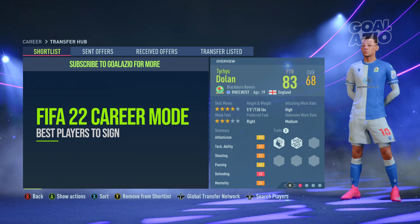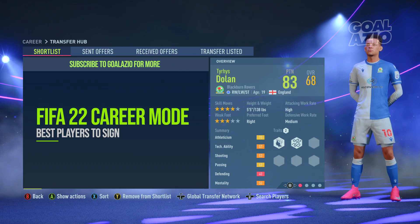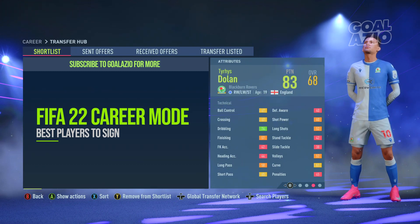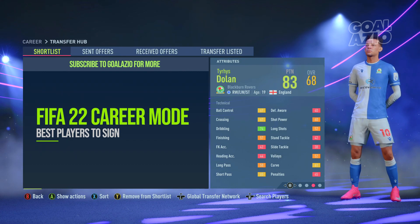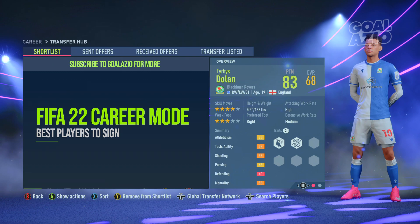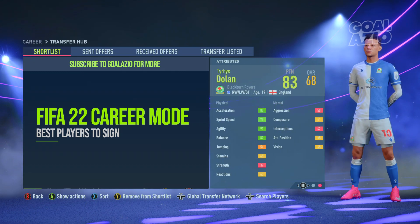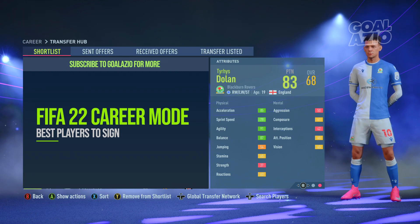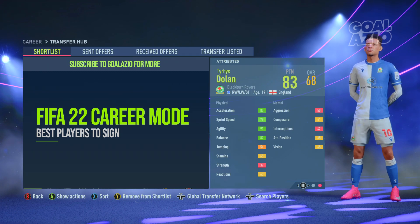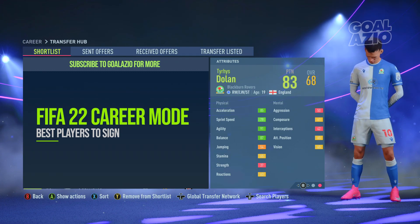Sticking in Lancashire — Blackburn Rovers' Tyrese Dolan. Dolan is a right winger with four-star skills and 83 potential, signing on at 68-rated, costing around 2.9 million pounds — quite on the cheaper end. Sprint acceleration is 85, sprint speed 79, agility 91, balance 87, and dribbling at 74. What a player to have down the wing. The only downside is his strength, but nevertheless the guy is really solid.